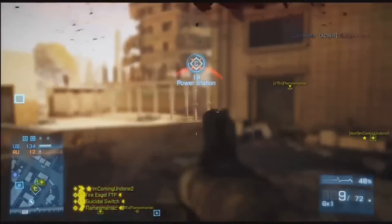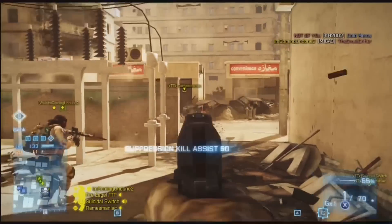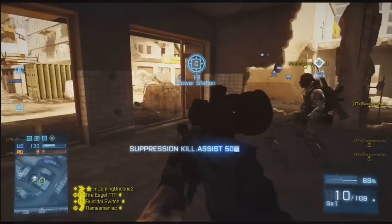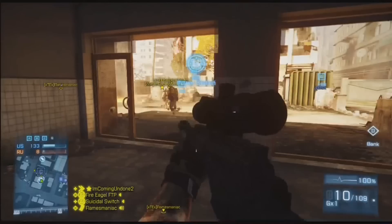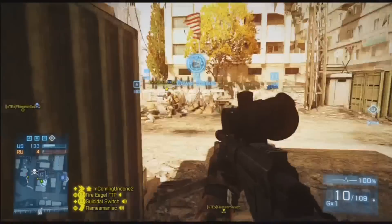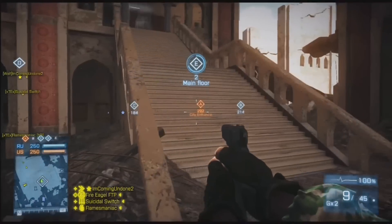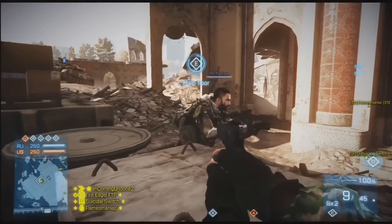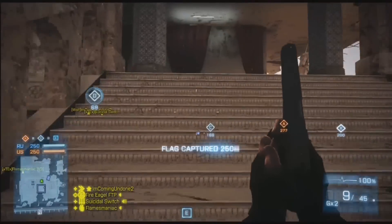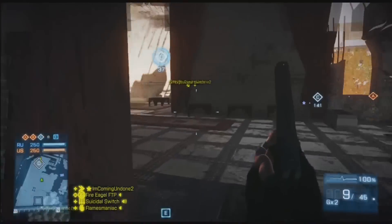Another thing I hope they fix is spotting. Every now and then when I try to spot somebody, it doesn't always work. I can look directly at someone and it just doesn't register, so I have to constantly tap the spot button over and over until it finally spots the person or vehicle. I don't know if it's a glitch or if I'm doing something wrong, but I do experience times where spotting doesn't always work.